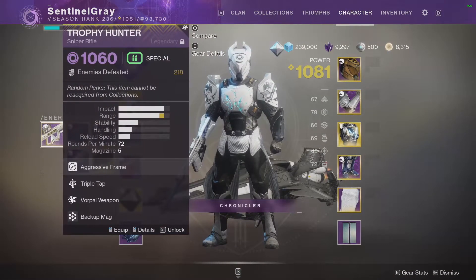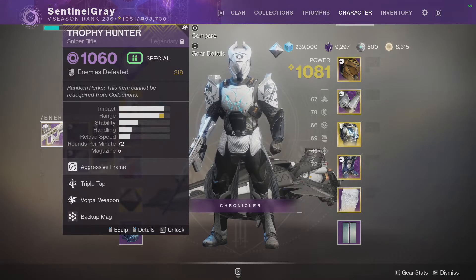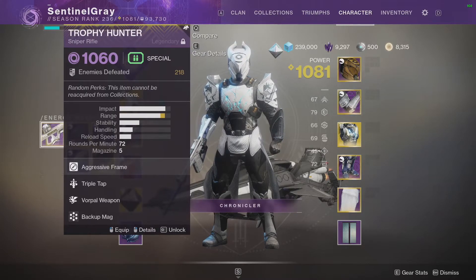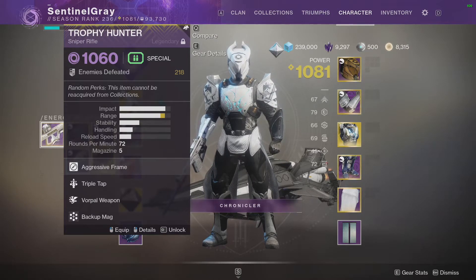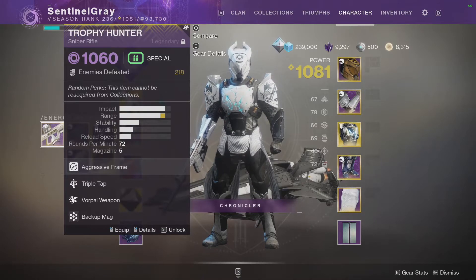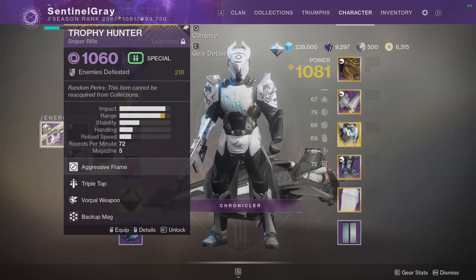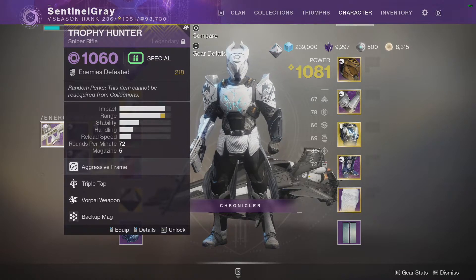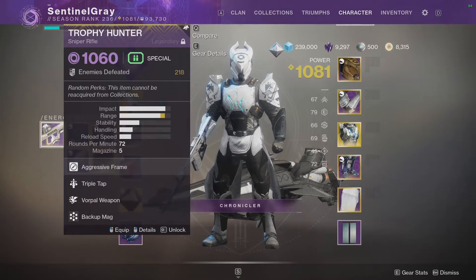Trophy Hunter — I was lucky to get this to drop during the Saint-14 season. I use it for boss DPS; whenever I do Scourge of the Past, I use this and Whisper. In case I need a different weapon other than an exotic for boss DPS, or if I don't get enough heavy ammo from something like Xenophage, I can switch to Trophy Hunter and still do really solid boss DPS with it.